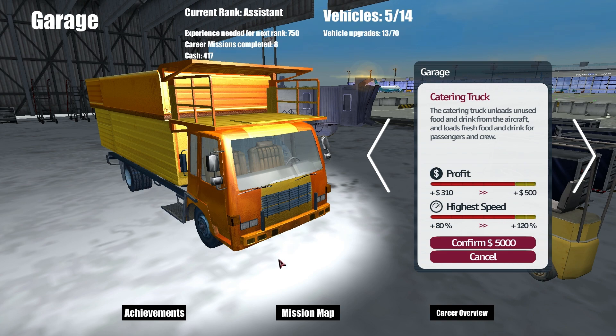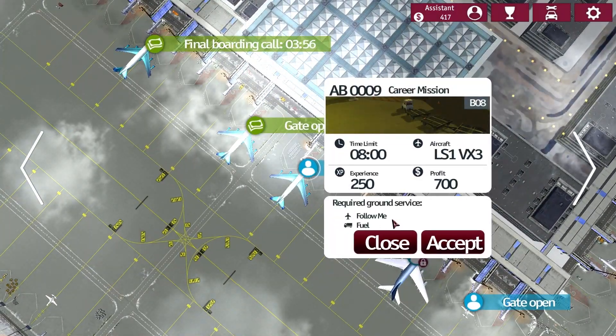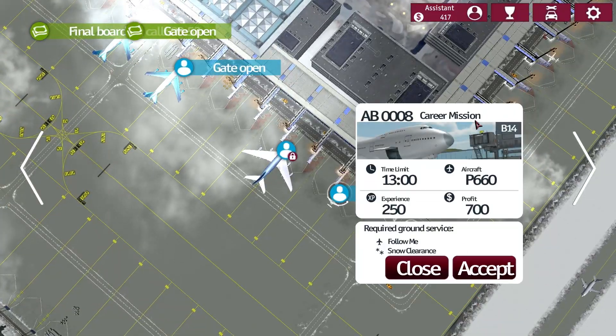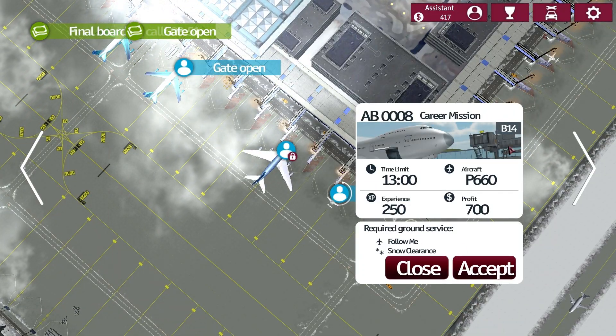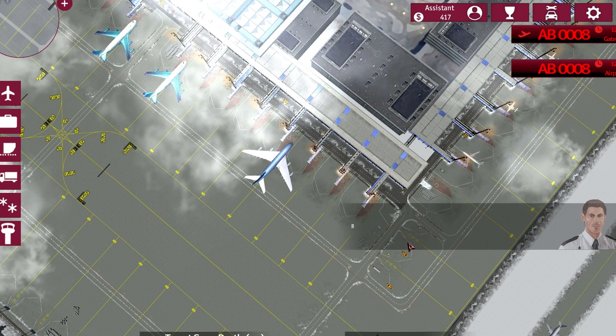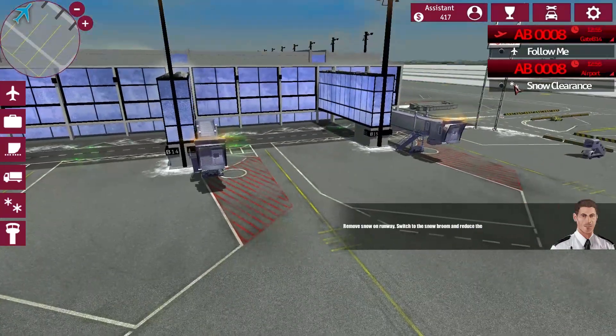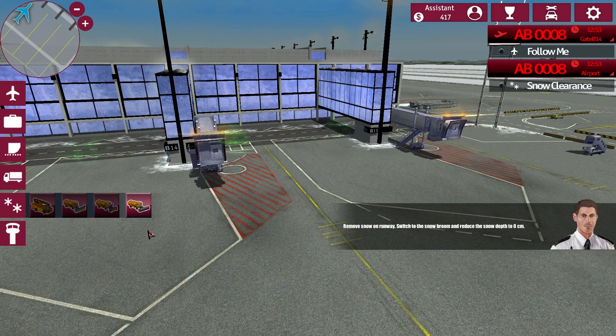Let's do that. So the next career mission should be with the Follow Me car. Snow clearance — 16 centimeters — that should be done quickly.